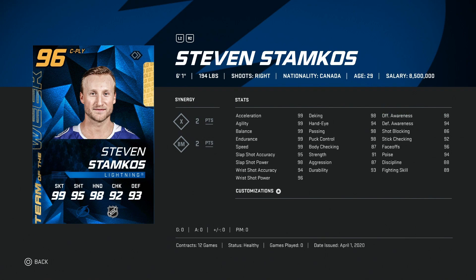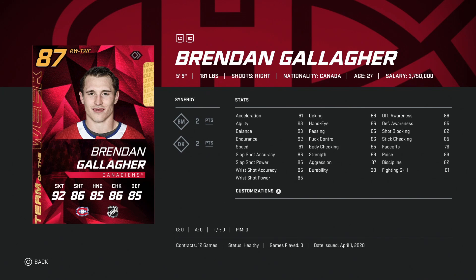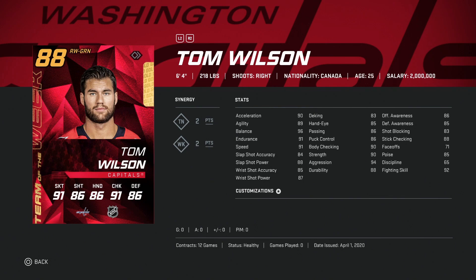I would put Stamkos on wing though — I'm not really good with right-handed centerman. This card is very, very good and you couldn't go wrong if you were able to get him for your wings. We've got the 87 Brandon Gallagher — not really usable at all, no matter the rating, just five foot nine and not really usable in the meta.